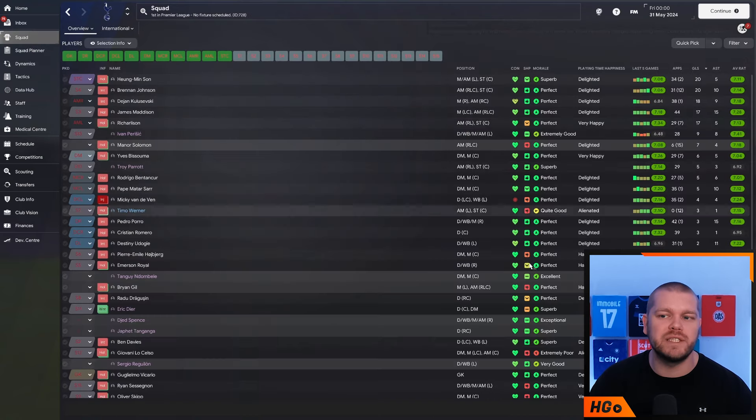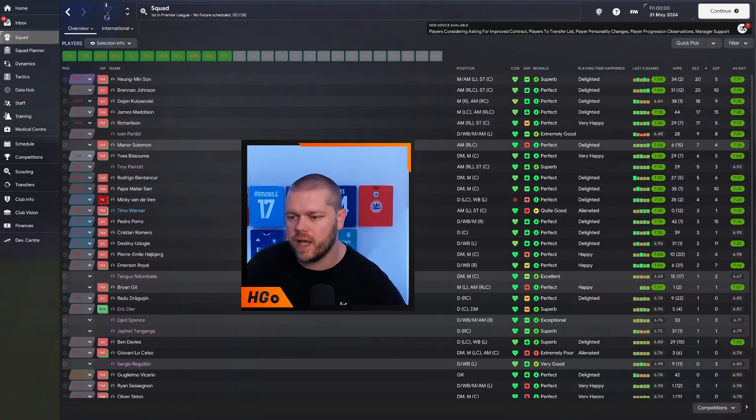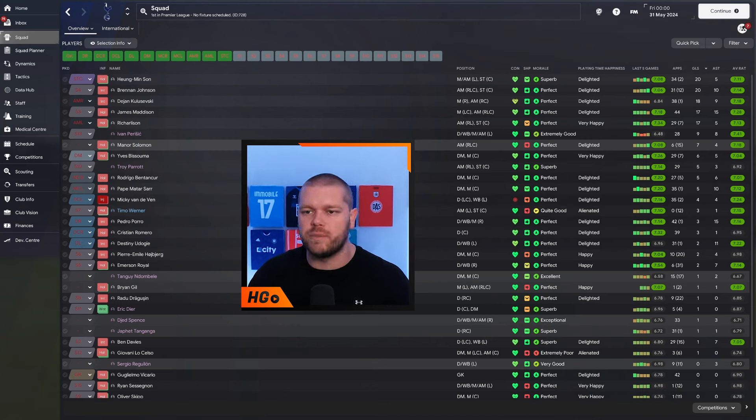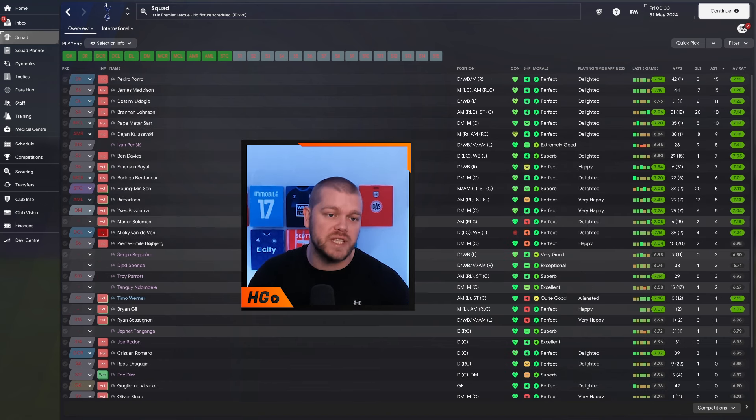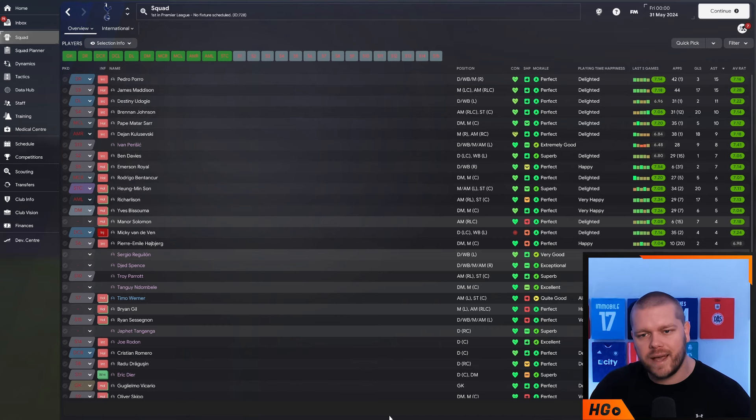We're going to break down this tactic with Tottenham, but first let's look at some player stats. Hyunmin Song is top scorer with 20 goals in all competitions, but there's also 20 for Brennan Johnson, 18 for Kulusevski, 17 for Maddison and Richarlison respectively, and even Manor Solomon got 7. Sorting by assists: Pedro Porro with 15 in all competitions, 15 for James Maddison who had a superb time in midfield, 11 for Udoji, and 10 for Johnson and Pepe Matassar. Absolutely killing it - sharing the ball around the team, no one focal point, everyone gets you goals.